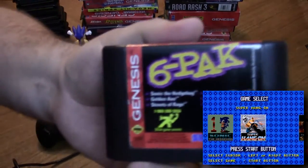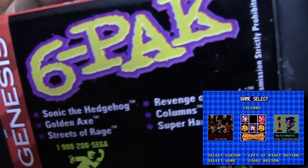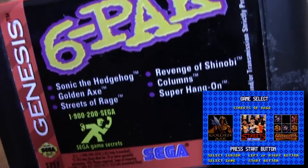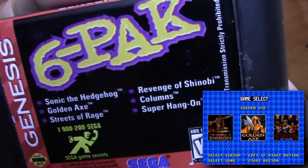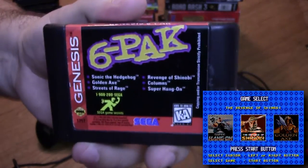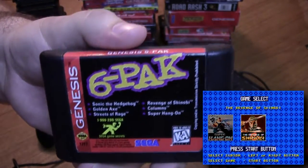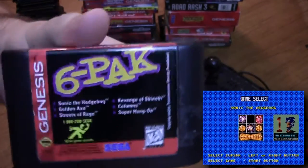Next we have an interesting cartridge — the Genesis Six Pack — which actually has a pretty good list of games on it: Sonic the Hedgehog, Golden Axe, Streets of Rage 1, Revenge of Shinobi, Columns, and Super Hang-On. If you go back and watch my Revenge of Shinobi playthrough, I actually played it from this cartridge. It's a neat little collector's item and one of my favorites in the collection.